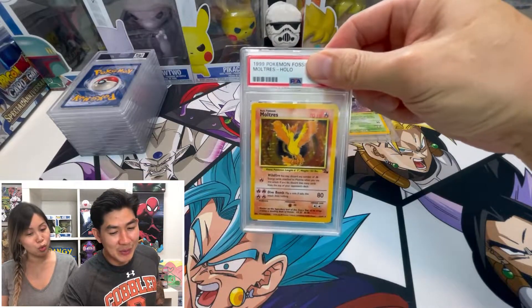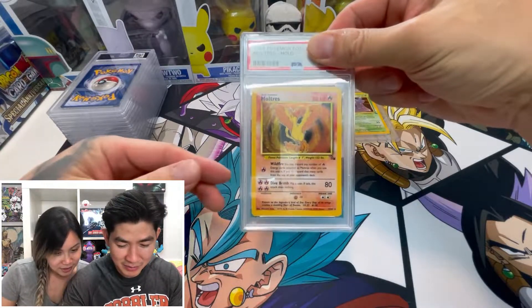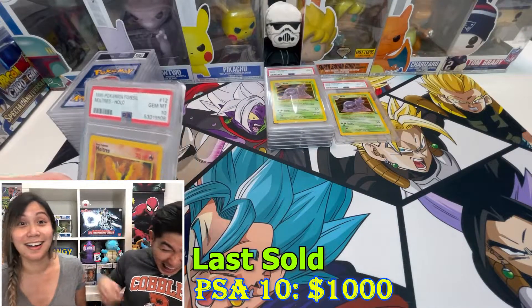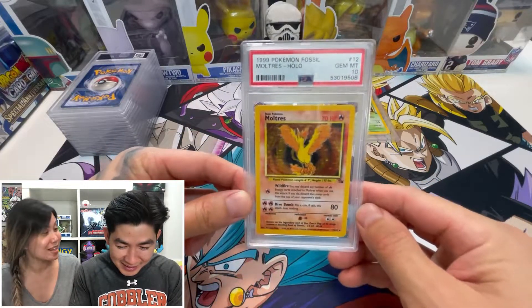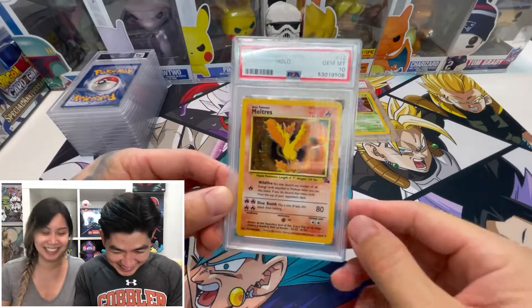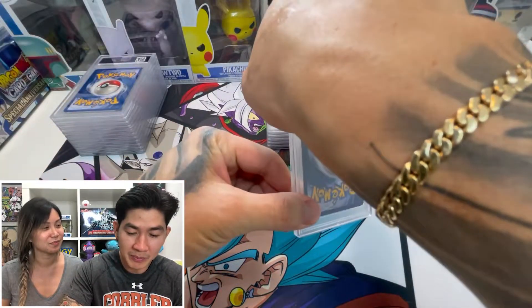Oh — Moltres! Fossil Moltres! I hope we get a 10 on this — it's a beautiful card. I was thinking maybe a Mint 9, but a Gem Mint 10?! Oh my god, I'm so happy! Two 10s out of this box already!